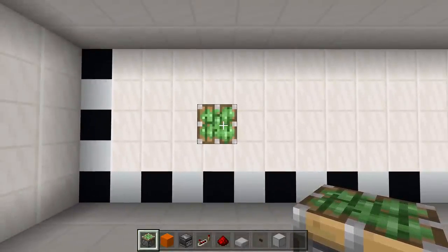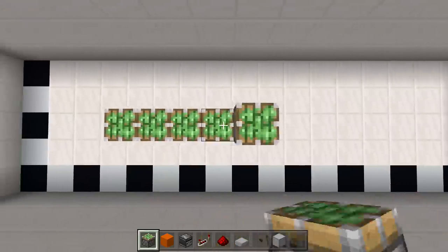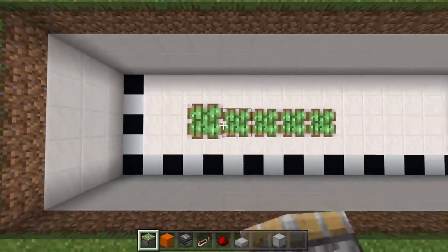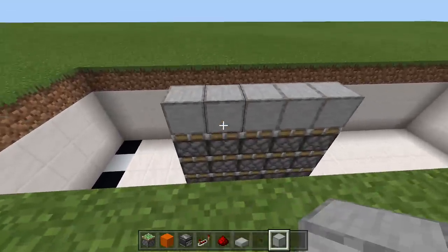Now we're going to place a line of five sticky pistons going to the right — one, two, three, four, five. Do it one more time: one, two, three, four, five. And yet again another five sticky pistons, then place your block of choice right on top because you will be able to see it. As you can see we're completely flush to the floor.